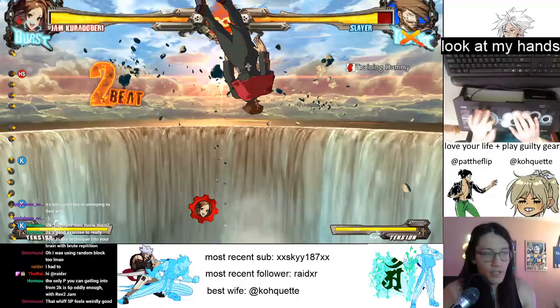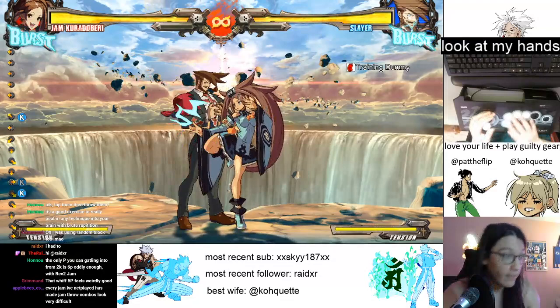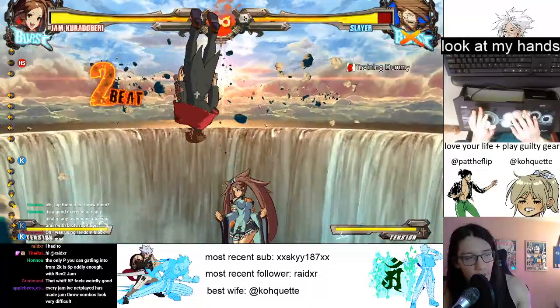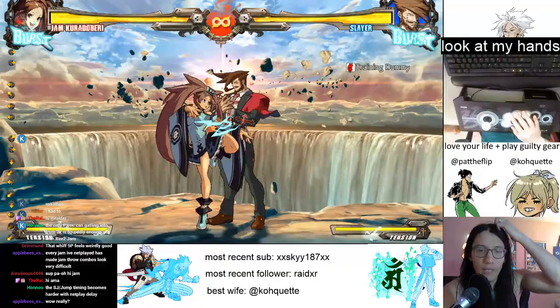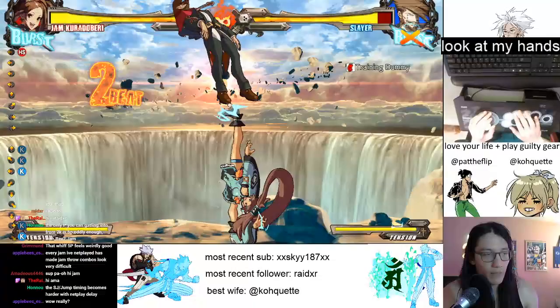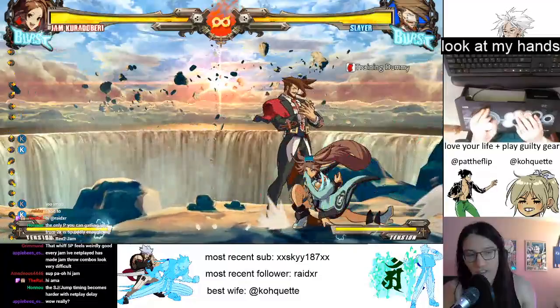I actually often use a super jump instead and just do slash, hard slash - I skip the double jump. You can do whichever one you want; I know the double jump one tends to be recommended more highly but I'm not sure why. The main thing to keep in mind is if you jump when Jam is first available to jump, you're not going to be able to get the combo you want. You want to wait a little bit and let Slayer come down - that'll make it so you don't push him too high.